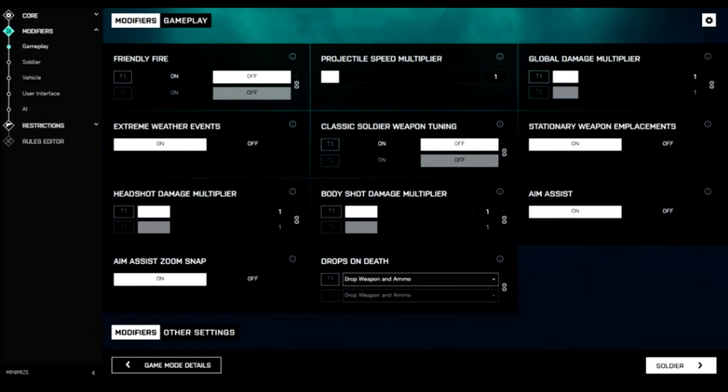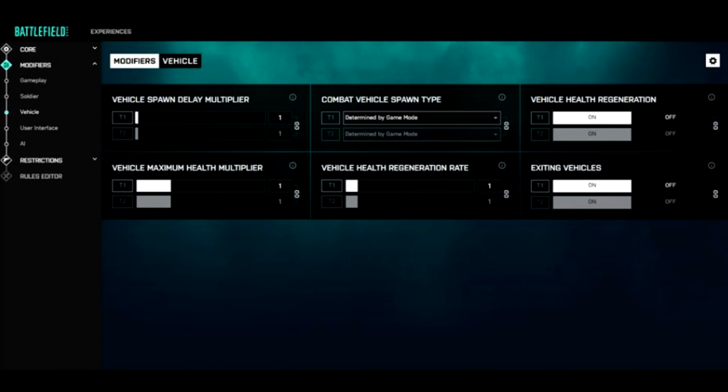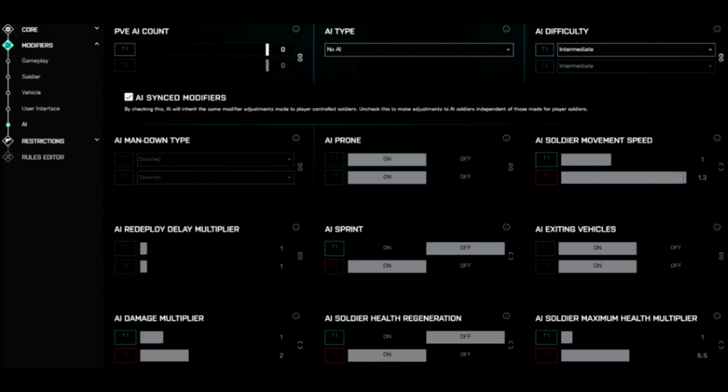For the modifiers this is where it gets a little juicier — you've got fall damage multiplier, shoulder move type multiplier, and all the other options. Moving on to vehicle settings, it's the basic stuff. Then there's user identification, which you can turn on or off, and lastly the AI settings — this is the most advanced AI settings I have ever seen.